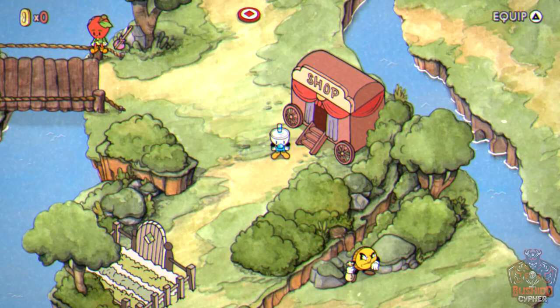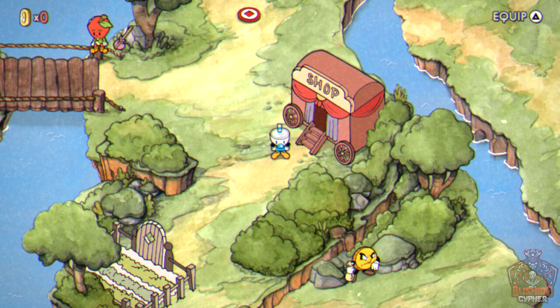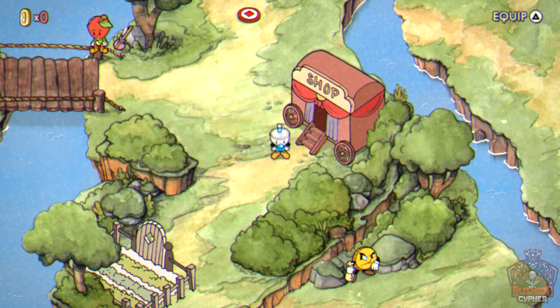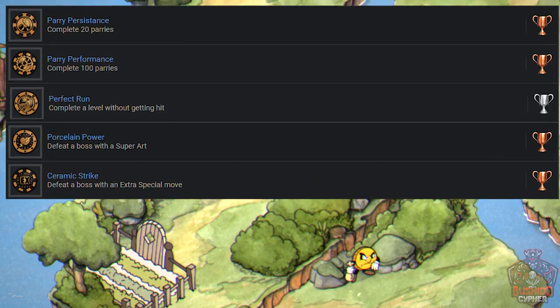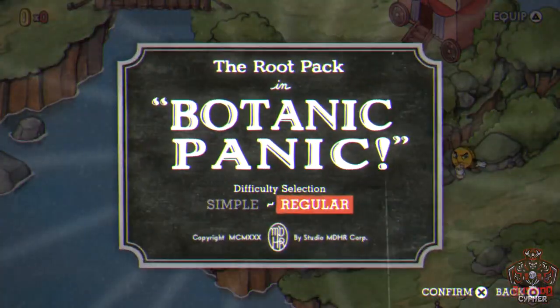Before the first boss, there are two approaches: just beat the game on regular difficulty focusing on survival, or go for an A-minus rank or above on each boss to avoid coming back later. You can't get A-minus or above on simple difficulty — it must be done on regular. The great thing is these A-rank trophies can be pursued at any time since you can fight bosses whenever you want.